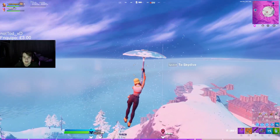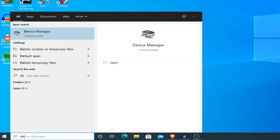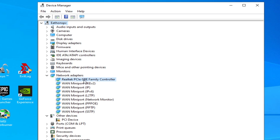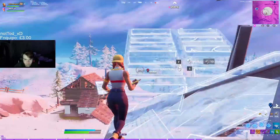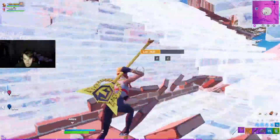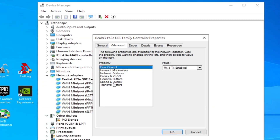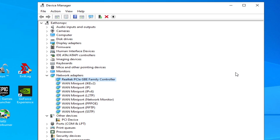The second optimization is changing the speed and duplex of our connection. Search for device manager and once the window opens, find the folder called network adapters and click the drop-down to reveal all your network adapters. Find your network adapter, right-click, go to properties, and click advanced. If you're having trouble finding it, go through each one until you find the one with the advanced tab. Look for speed and duplex — your settings should be on auto negotiation by default. Click the drop-down on the right and select the highest possible speed in full duplex, then press OK.